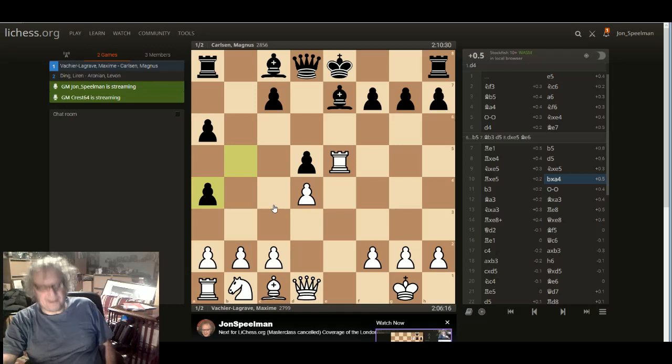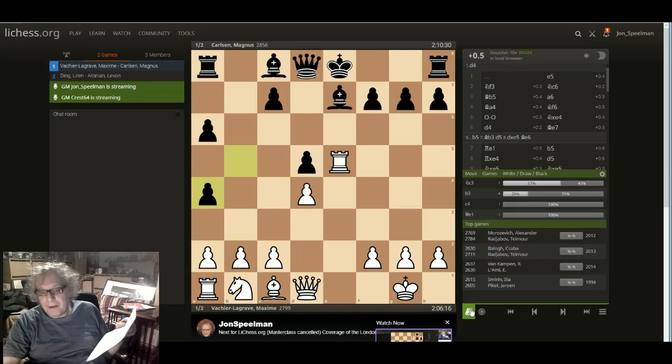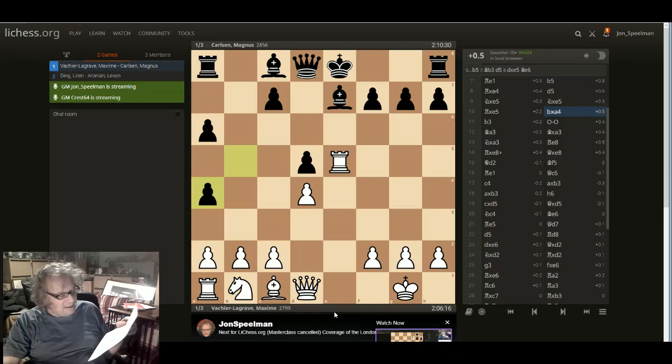If white could get control of the position he might get the advantage. There are basically two moves: knight c3 or b3. Magnus faced knight c3. Knight c3, castles, rook e1 was a game Kerouana vs Castles, in which Kerouana got the advantage, but obviously Carlsen had improved.